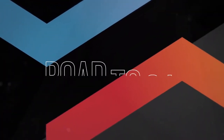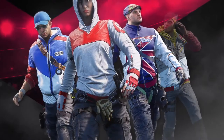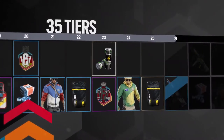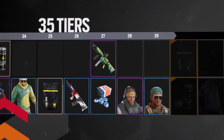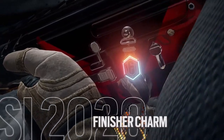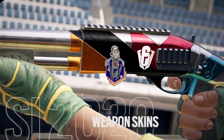Next, it's time for the Road to SI Battle Pass. This Battle Pass will contain exclusive Road to SI 2020 rewards distributed through 35 tiers, which you will unlock by collecting Battle Points. This is the only place to earn items such as the SI 2020 Finisher Charm or Signature 6 2020 Weapon Skins.